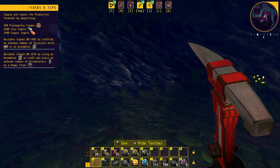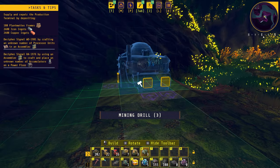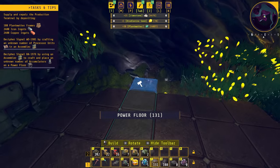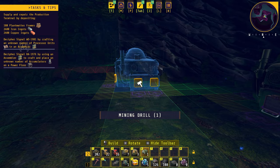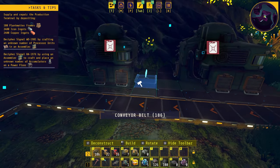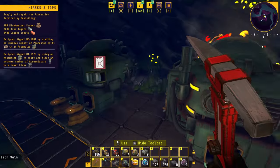Now we'll place down a few miners — you'll want to leave enough room so that you can utilize that third exit sometime in the near future. We'll place down some power floors to even out the floor right here, then plop down the second and third miners. Next we'll add a belt going this way, add some inserters — two per miner — and then put in some plant matter.